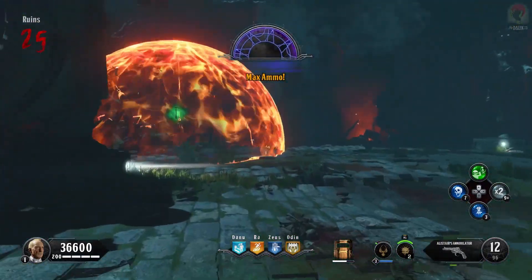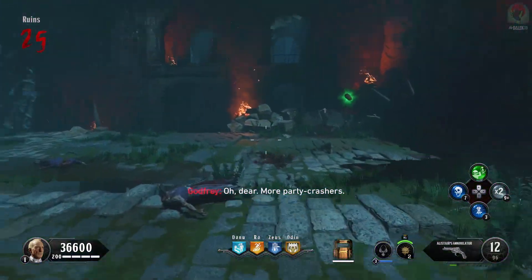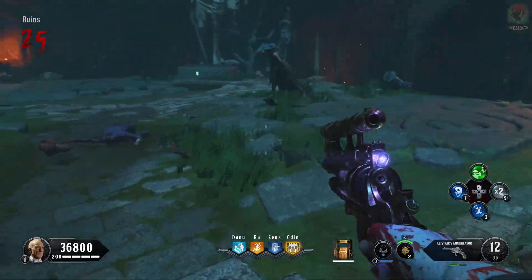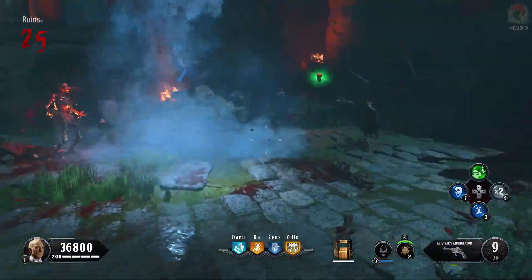In my Easter egg guide, which I also have in the description, I recommended the helion salvo and that is also great, but you're going to have to repeat this about four times or so with the helion salvo to get the wolf through its first phase. With the steak knife you can get through it in 15 seconds — it's incredible.